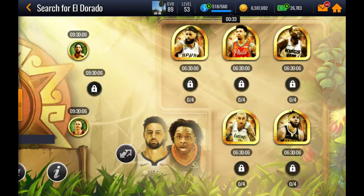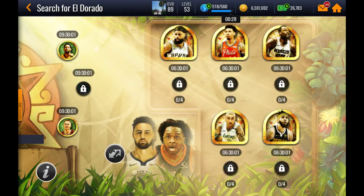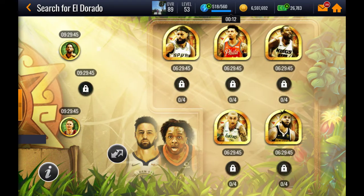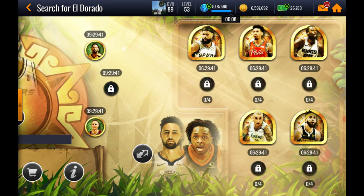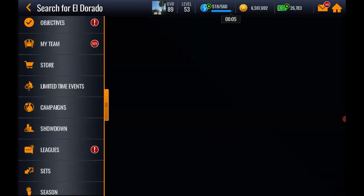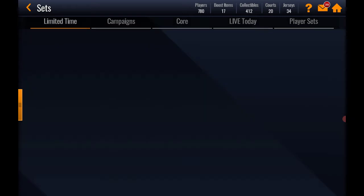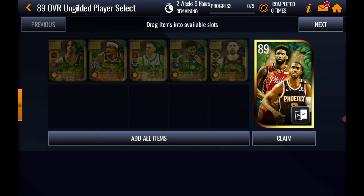The left side is ungilded and the right side is gilded — I'm not entirely sure what that means but that's what the game says. Click on any one of the locks and it says the same thing: acquire an 89 overall ungilded player and you'll unlock all five events on the right side. What I'd recommend is going to Sets to make this make more sense. As you're grinding those five left-side events, you're earning sun emblems, and once you get to 50,000 you buy all five of those players and throw them into this set.